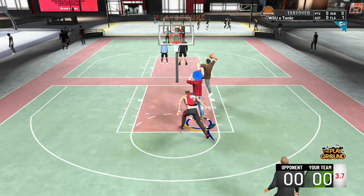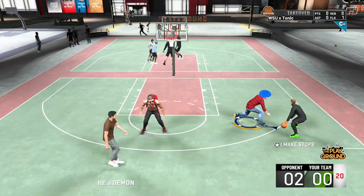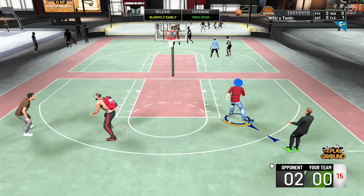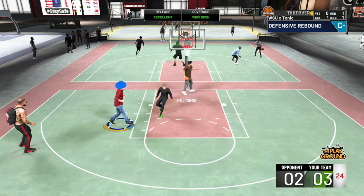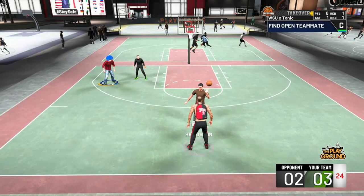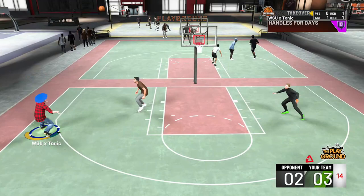If you have the double Gatorade bar and you have Handles for Days Hall of Fame, you're basically never going to run out of energy. The question is, should you always have it on Hall of Fame for every situation? If you're a lead ball handler and you have 20 plus playmaking badges, go ahead and have it on Hall of Fame because there's not too many other good playmaking badges you're going to want over Handles for Days. I actually tried builds with less just to see, so I can give you guys the full opinion.